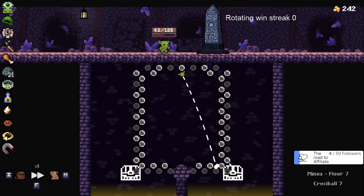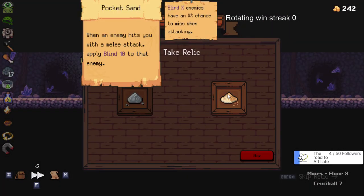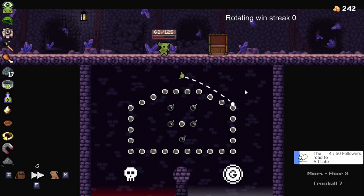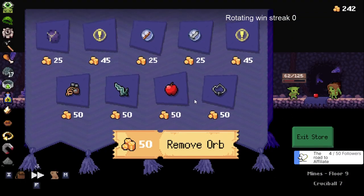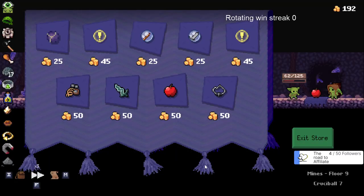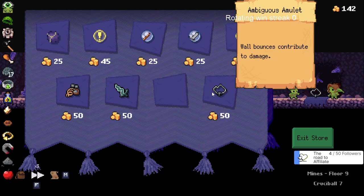Activate nearby pegs - that sounds good. Full-on bomb run. I see you only get one remove - that's what I was afraid of. I'll have to remember that for next time. Take that just to have more damage. I wonder if you can get stores in the random events.